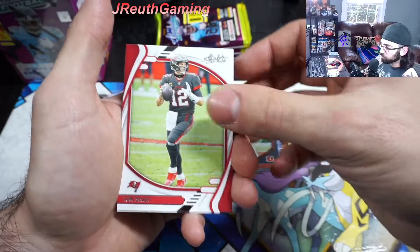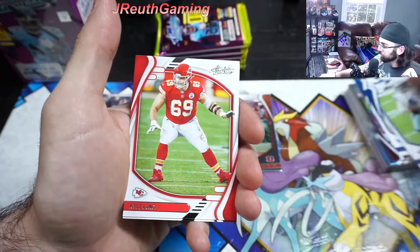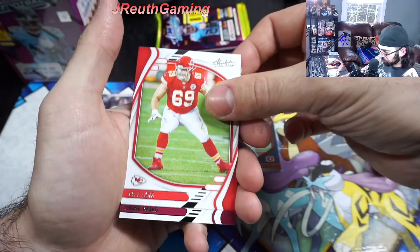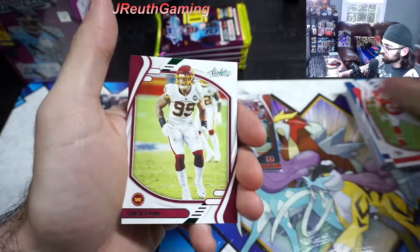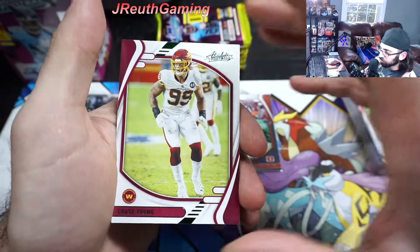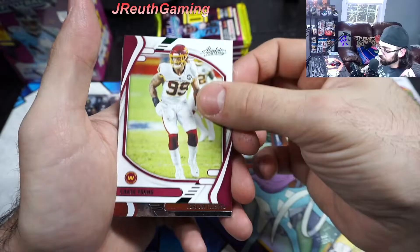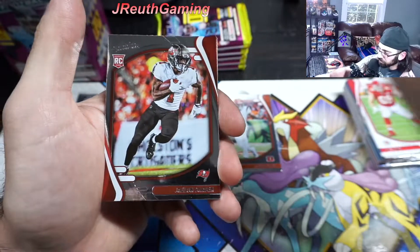Brady! Let's go! We're still looking for our three green parallel cards, so keep an eye out for them. There's one - Chase Young, last year's defensive rookie of the year. We will definitely take that. Wonderful. Another fantastic green parallel card.